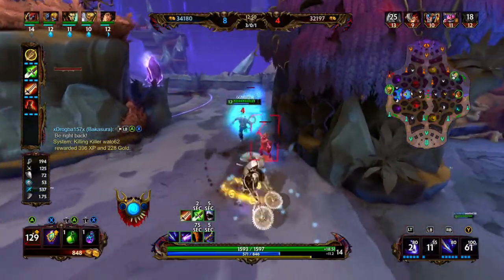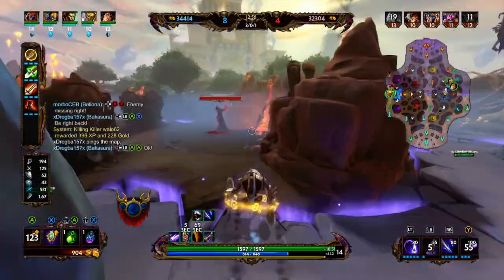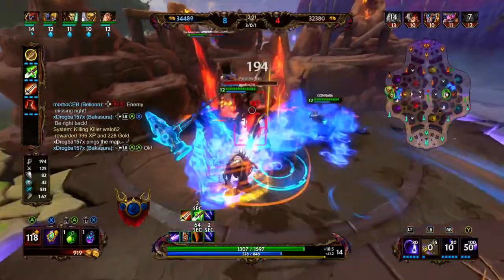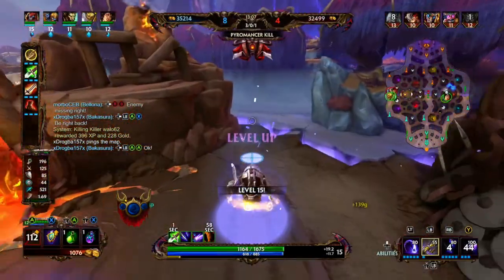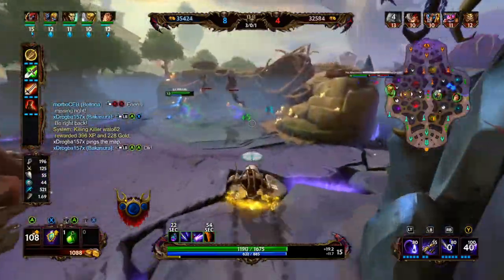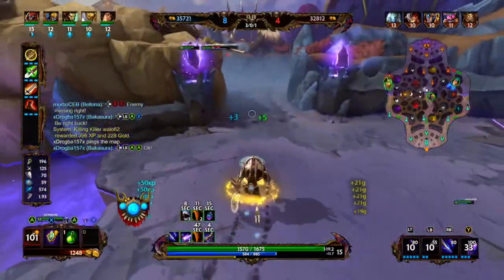I check their blue, see if we can gain anything from this high pressure in right lane. Doesn't look like it. So I tag the Pyromancer to try to secure an objective and punish them for the high pressure that we just got. I secure Pyro, and that will allow us to leave spawn with increased movement speed for 48 more seconds.